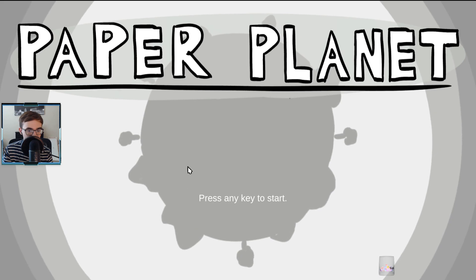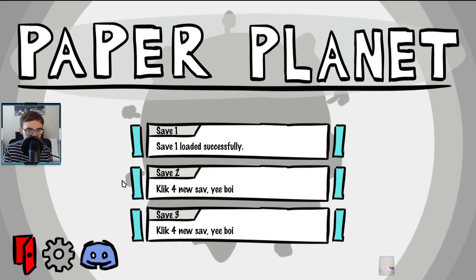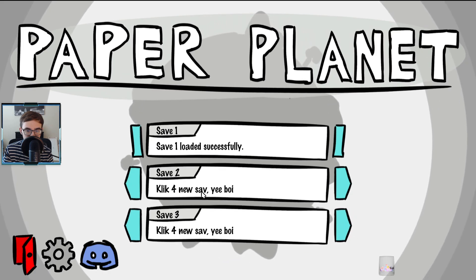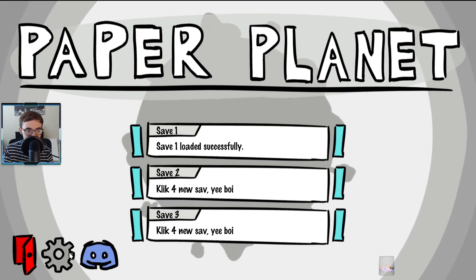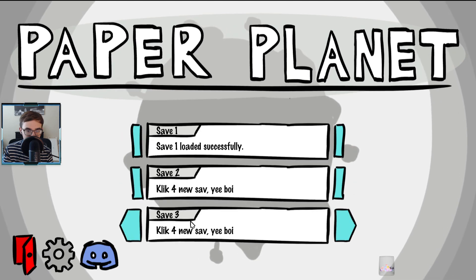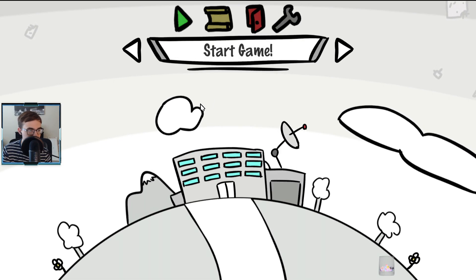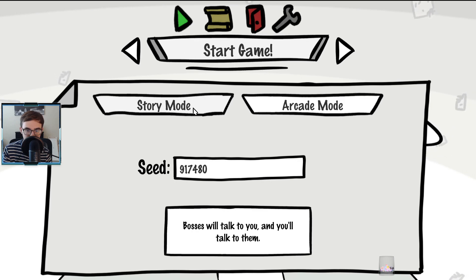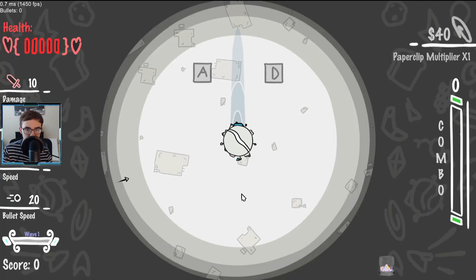I've been meaning to check this out for a long time and I've neglected it, to be perfectly honest, and I've heard some very good things about it. I did load up the game at one point. Okay, start game. Let's do it. I will play story mode — bosses will talk to you and you'll talk to them. I'm in. I would like to talk and communicate with my bosses.